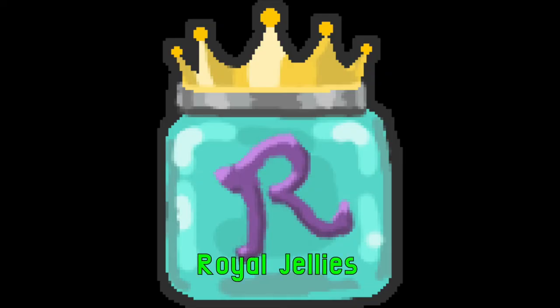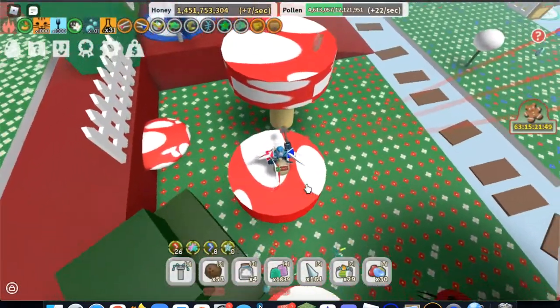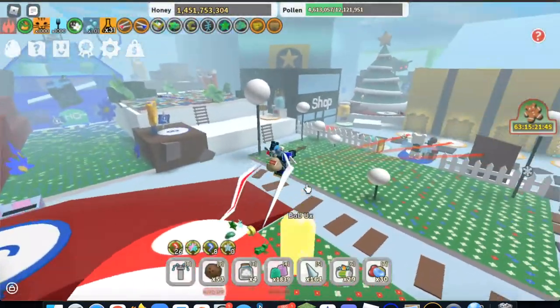First, I will be showing you all the royal jellies you can get around the map. The first royal jelly you can find is in the mushroom obby in the mushroom field. Follow my steps to get to it.